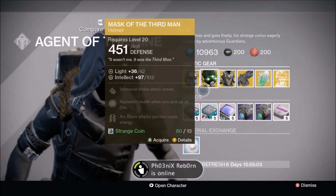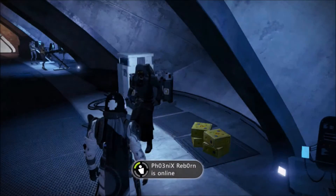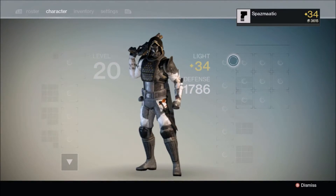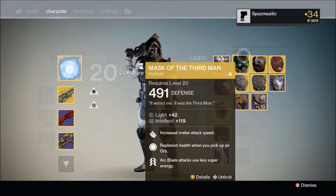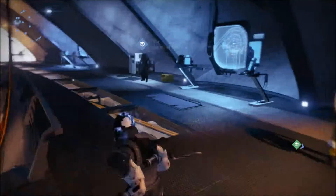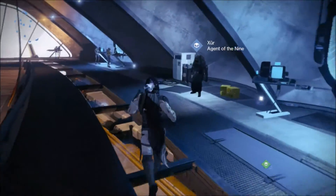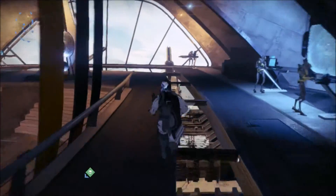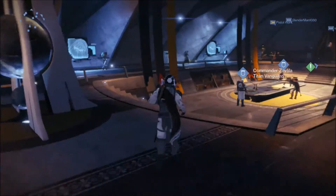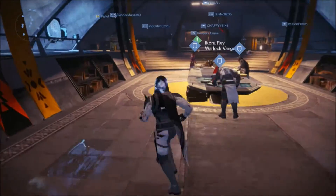As well as the chest piece engrams — if you don't have a chest piece you're missing, go buy some of those. And as you can tell, the Mask of the Third Man I had already upgraded had a better roll as well. So this is week 50 of Xur. Hope you guys enjoyed — don't forget to rate, comment, and subscribe, and I'll see you guys later back inside Destiny. Peace.